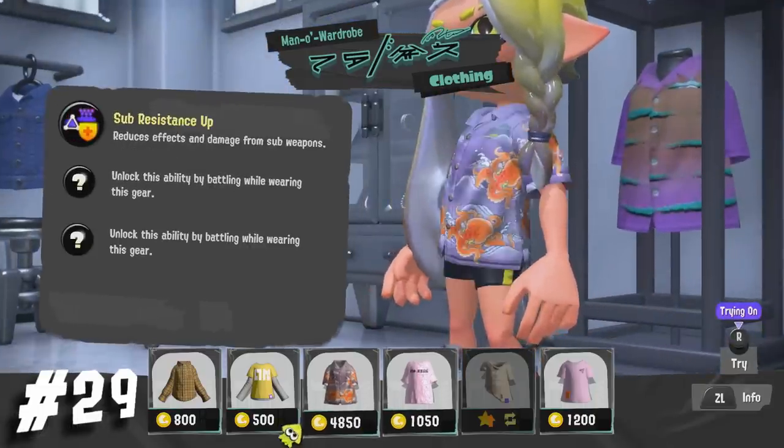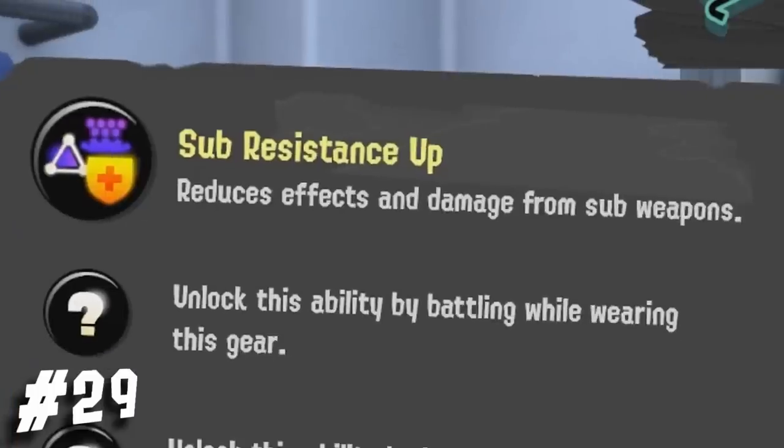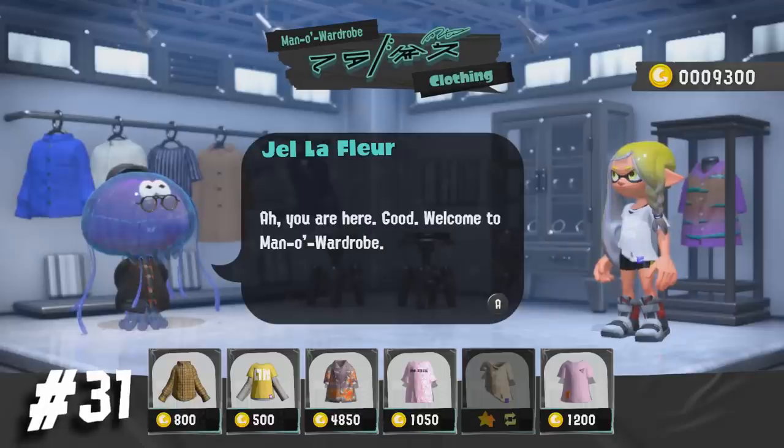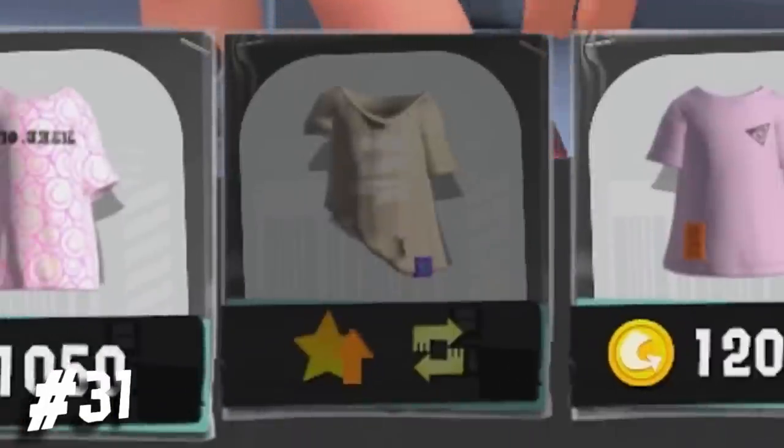I talked about the two new abilities coming to Splatoon 3, but we actually get to see the icon for the upcoming sub-resistance up ability. I feel like Nails, Moe, and Kraman would get along well together.